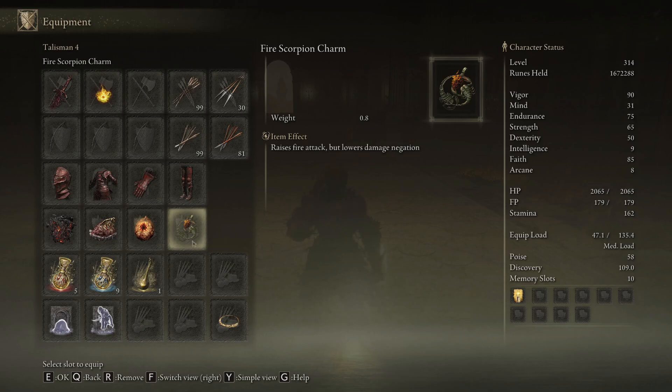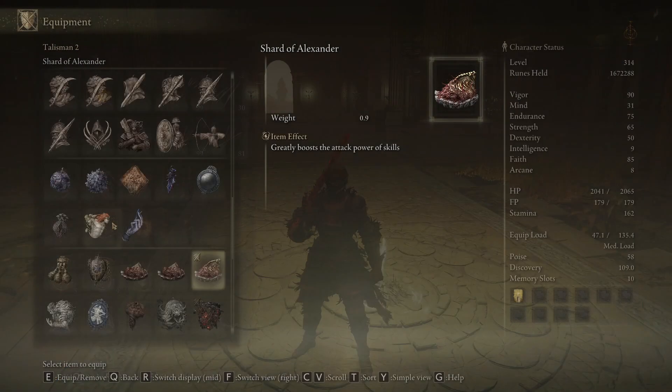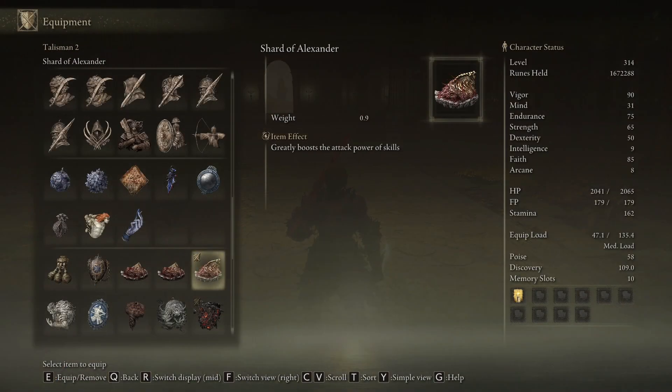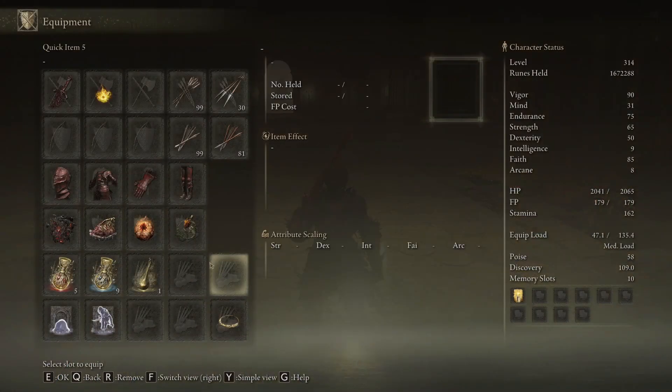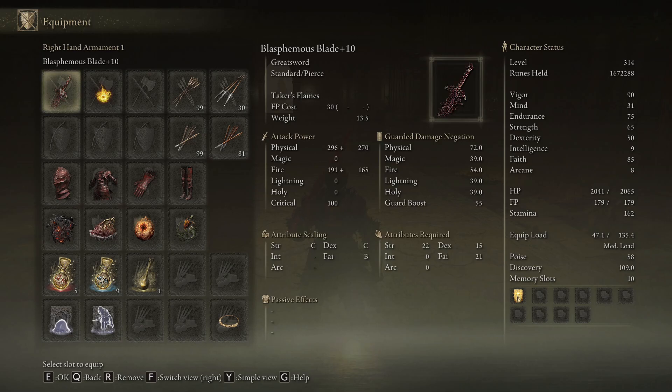For talismans: fire scorpion charm gives fire attack damage boost. Radagon soreseal gives plus five to dexterity, strength, endurance, and vigor. Shard of Alexander boosts the attack power of skills. Then there's the new talisman of dread — it raises the potency of magma, so it boosts the damage of taker's flames.